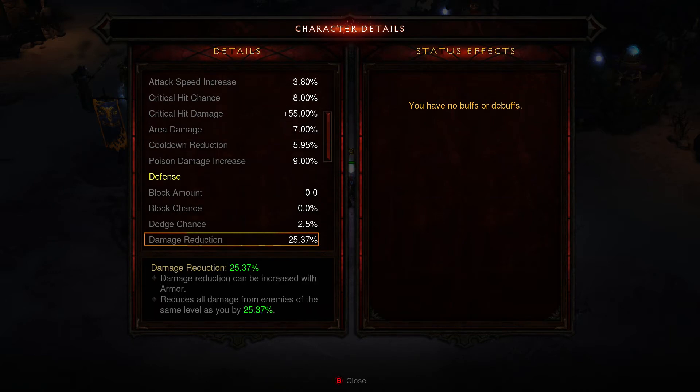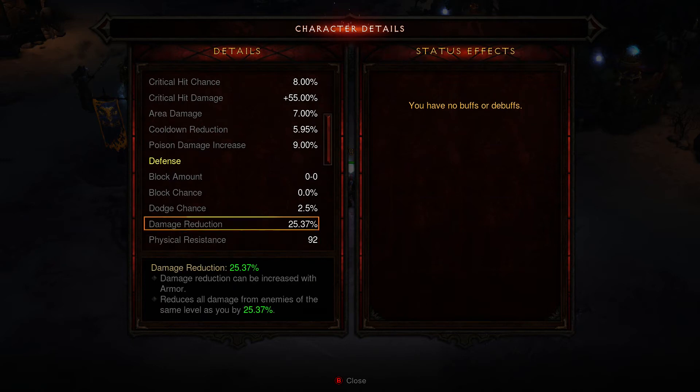Blocking — that'll happen if you have shields. Dodge chance — you can see it's drawn from dexterity. Damage reduction — this is a function of armor. The more armor you have, the less damage you'll take from anything around your level. And considering that everything pretty much scales to around your level, that's important. This is a handy way of going, okay, I'm going to get an extra 150 armor — well, what is that going to do for me? Check this number first, put that item on, come and check again. See exactly how much of a change you're going to have here. Is it worth it based on your other stats?